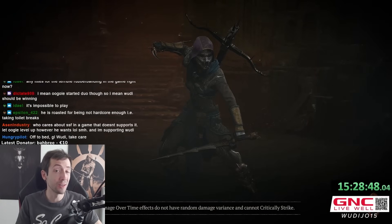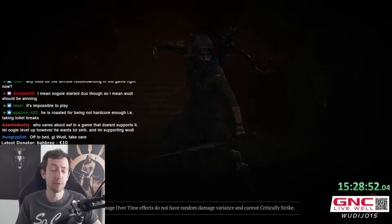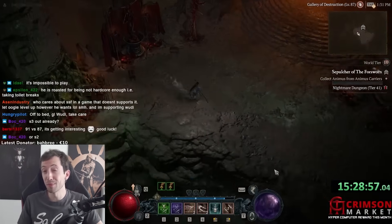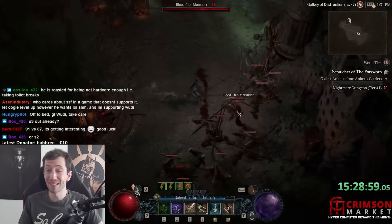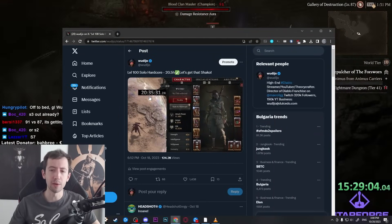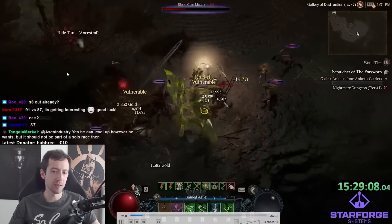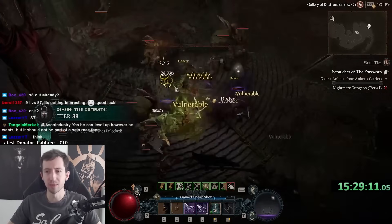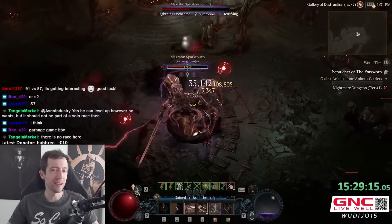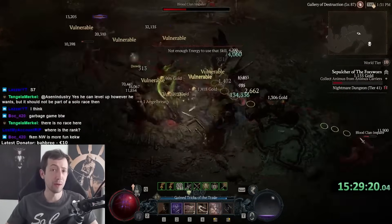Hi everyone and welcome to my new guide for the Twisting Blades Rogue in season 2. I've been playing this character from 1 to 100 in the hardcore solo self-found race and it turns out Twisting Blades Rogue is still really busted and really fast. The total time to complete level 100 for me was 20 and a half hours completely solo, all done in one session. I want to go over the entire build and show you all the new updates and how everything works.